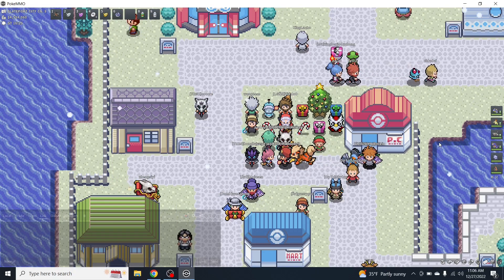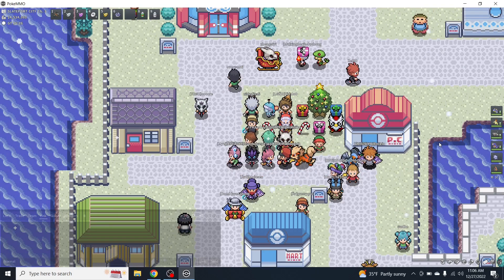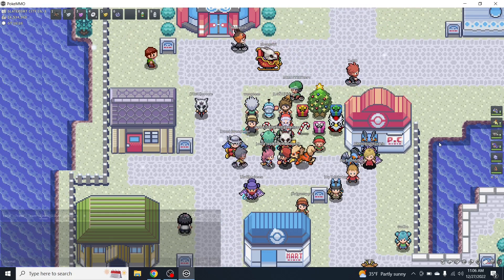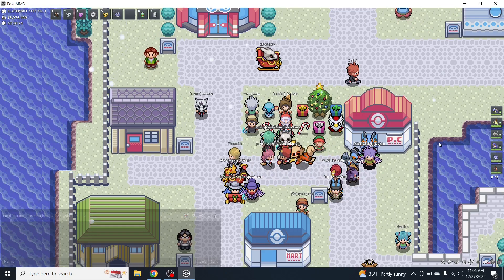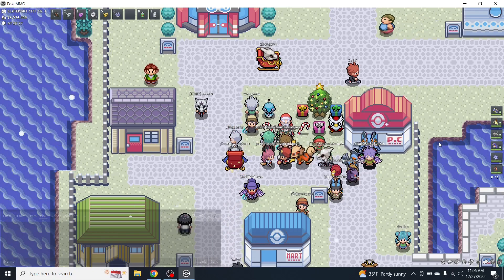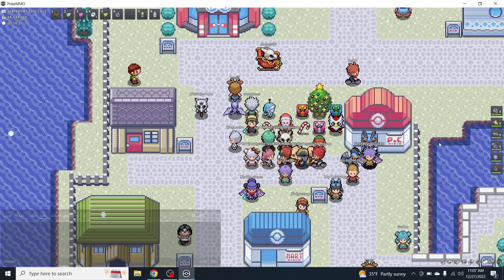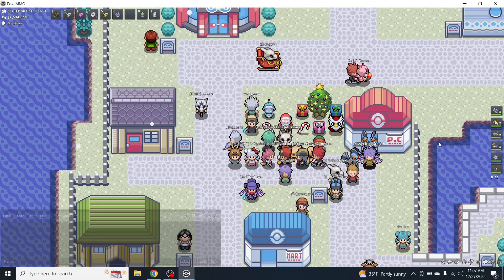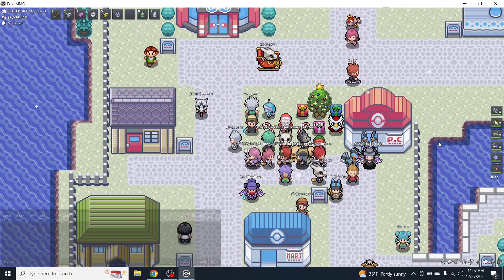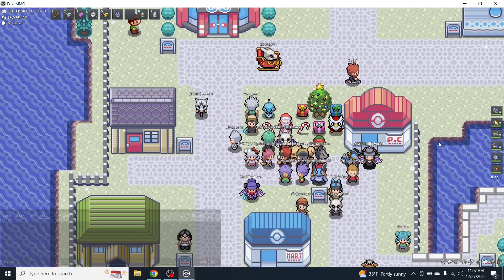First things first, when you first get into the room where the elfbots are being chosen, I would highly recommend choosing two elfbots that have the moves Heal Bell and Heal Pulse. From my experience, having both of these moves is really important because of the limitation of items throughout the team. Being able to heal your team and your allies' team's Pokemon, especially with how prevalent status effects are — such as Paralyze, Poison, etc. — that can basically ruin a run if you can't heal them.